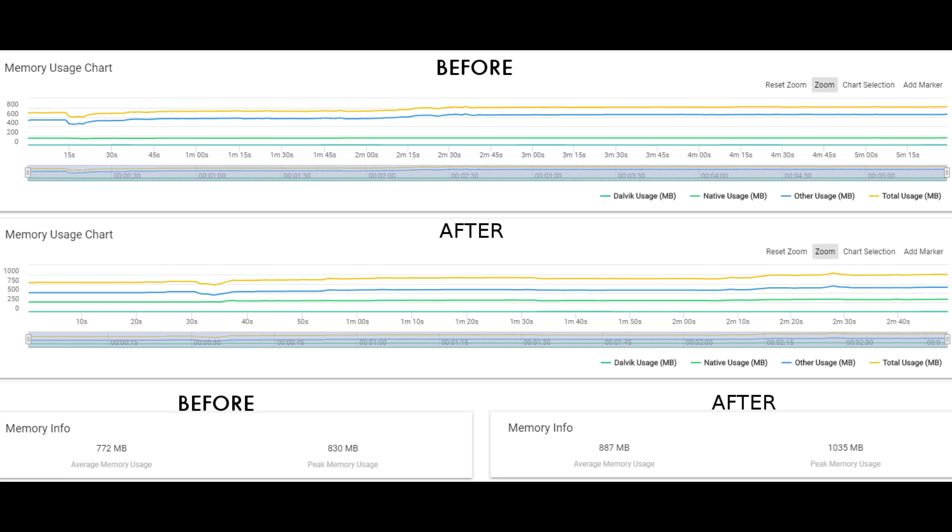The final charts are memory usage before and after. Before the update, the average memory usage while playing was 772MB. Afterwards it increased by 115MB to 887MB average. The peaks are also quite different: before it only peaked at 830MB of RAM, which is actually less than the average after the update. The peak after the update was over a gigabyte of RAM — quite a big difference.